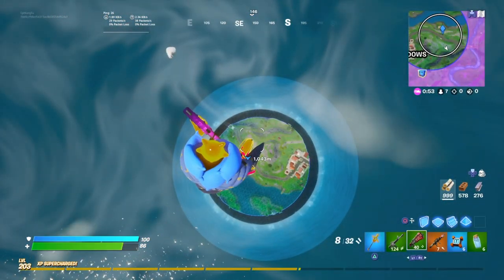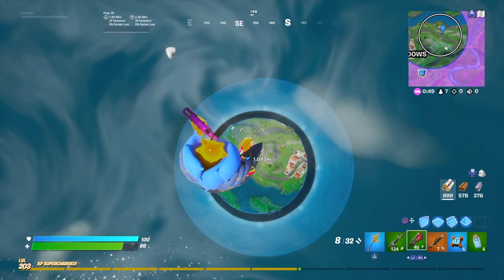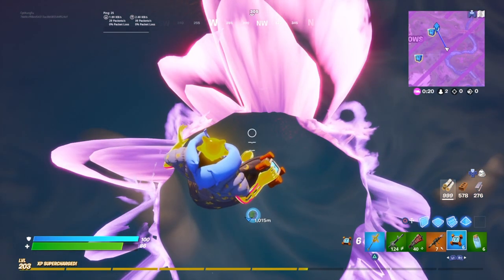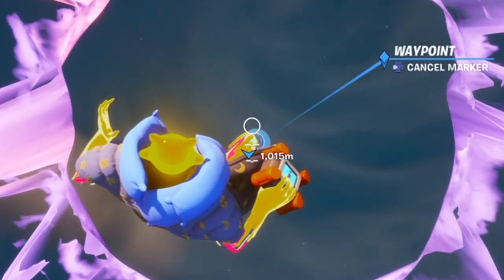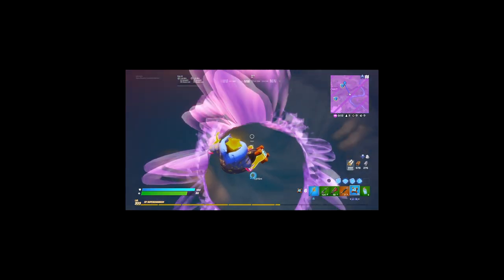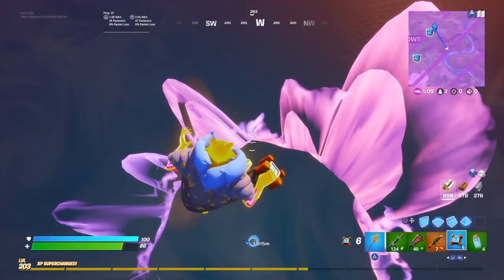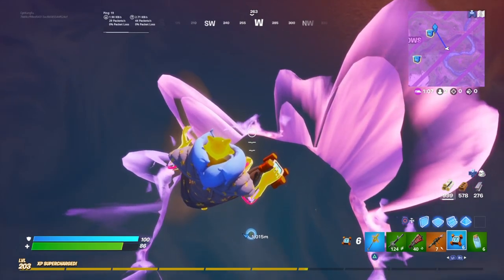The zone's getting so small, and there are six other people alive. Two people. There's one last guy — one more player alive right now, and he has no clue where I am. I might just not be affected by zone at all and he'll just die to it, and I'll just be up here chilling.